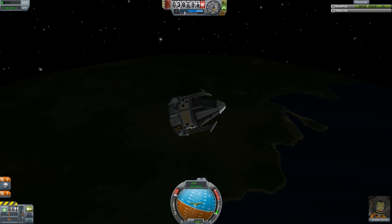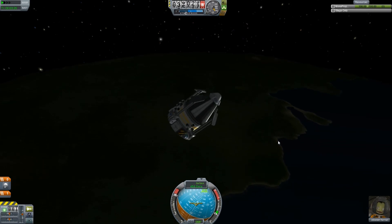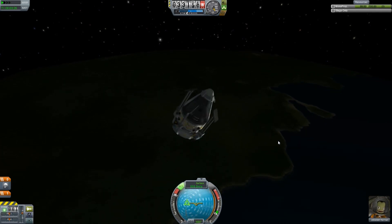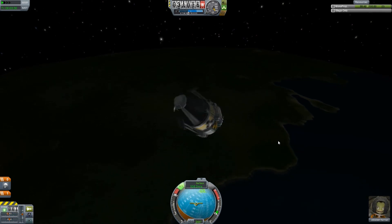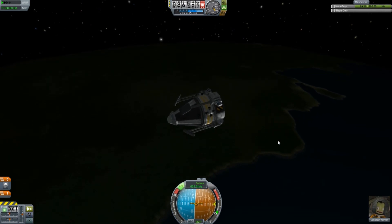Now that we're on the descent, you can see how fast we're dropping and what our current altitude is. If we wanted to use RCS thrusters, we can turn those on and use them to move around. And we can use our stabilization to get us back where we need to be.